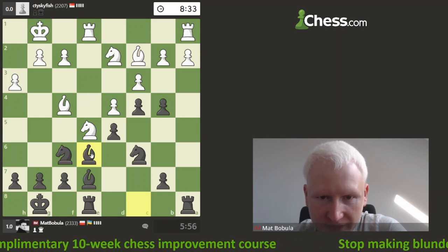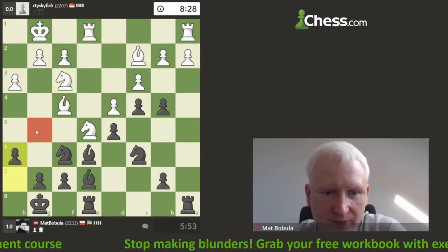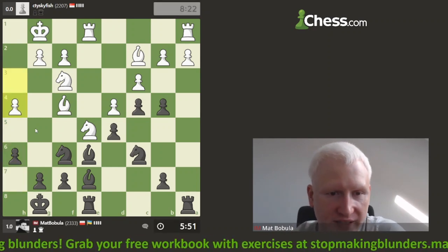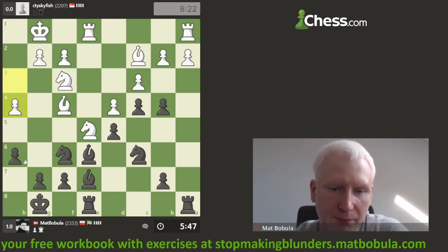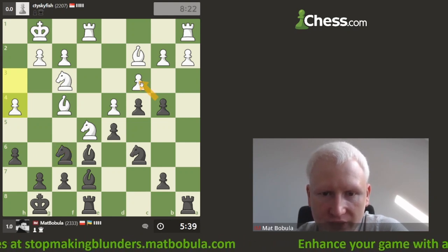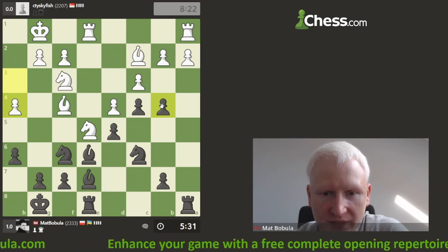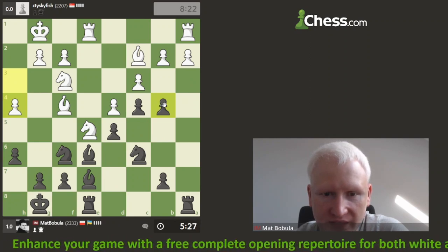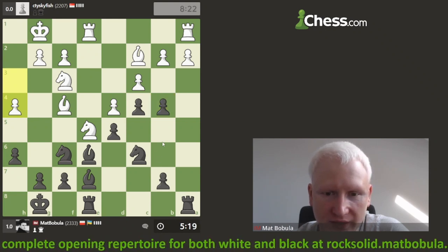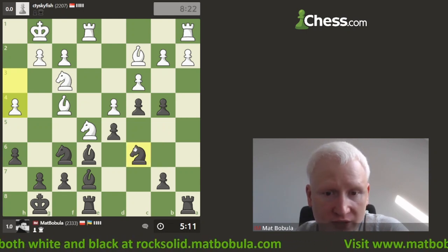Let's start with h6 — this is prophylaxis, I'm trying to stop knight g5. Opponent plays h4 — I don't really understand the purpose; probably afraid of g5-g4 but I would never play this way. So what can I do? If I capture, pawn captures, bishop enters to a3 with a threat — I have to admit that looks very tempting. Is there any other alternative plan? I can try to keep the tension. I have an alternative plan to go b5 — I see knight's hanging so I have to solve that first. I have the half-open file.